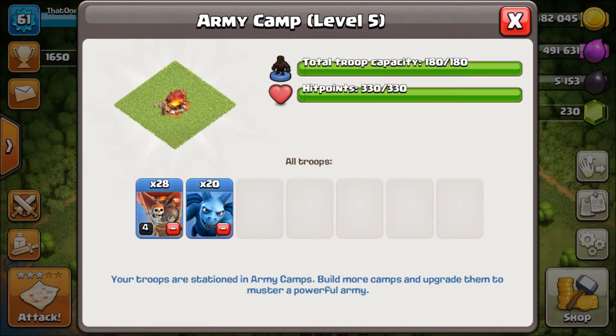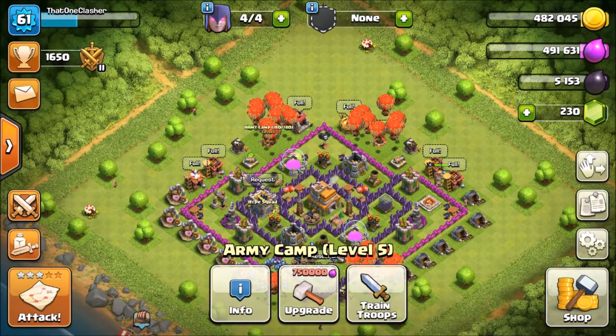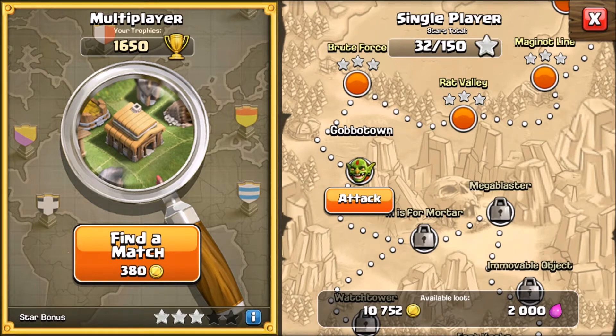Alright, I'm going to be using 28 Loons and 20 Minions — the Loonion strategy, very simple but it works very well. Normally what I'll use with these is either two Rage spells and a Heal, or two Heals and a Rage. Sometimes double Rage works better, sometimes double Heal works better. Let's go ahead and find a good base to raid.